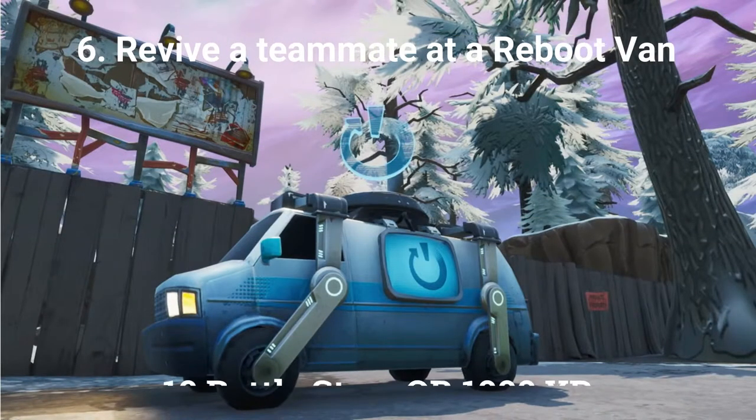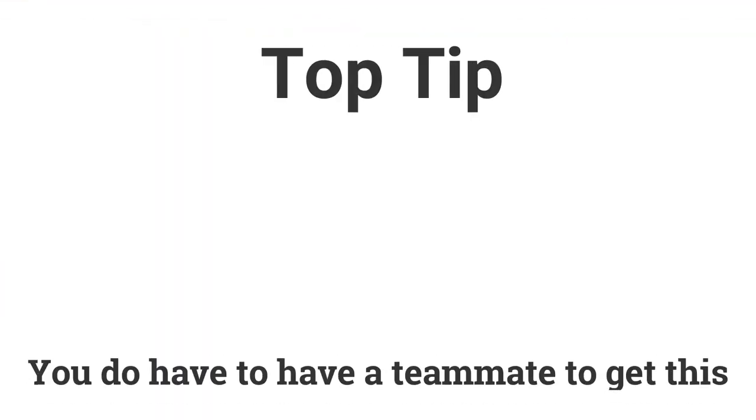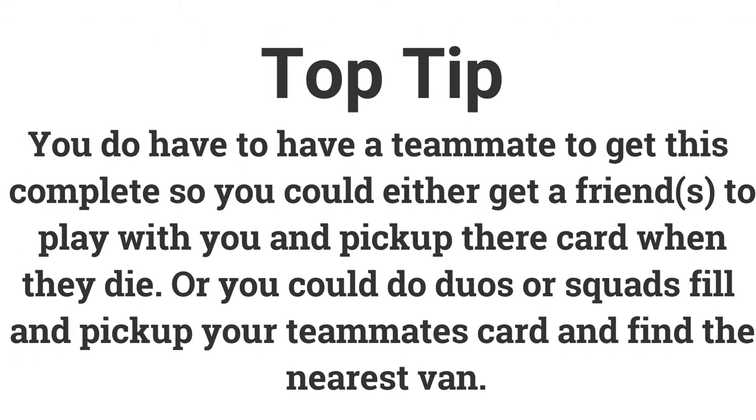The sixth challenge is revive a teammate at a reboot van. If you manage to get the revive you can get 10 Battle Stars or 1000 XP. You need a teammate to complete this challenge, so either get a friend to join you in duos or squads, or play duos or squads with fill. When your random teammates die, pick up their reboot card and find the nearest reboot van.